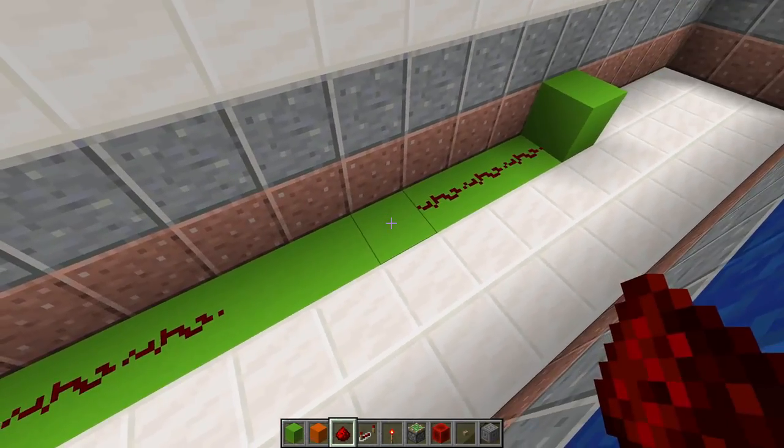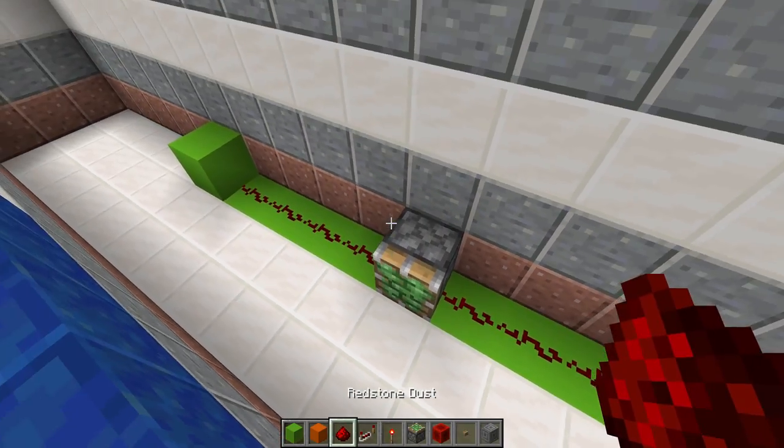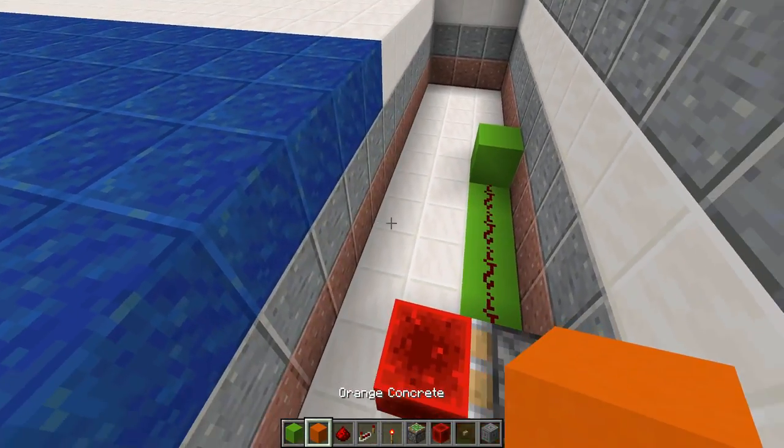The only difference right here is somewhere around the middle: you're going to place a sticky piston making sure that the redstone dust connects to it, because that has to activate it, and a redstone block in front of that sticky piston.